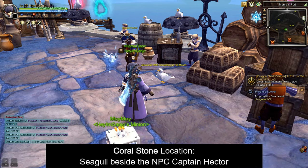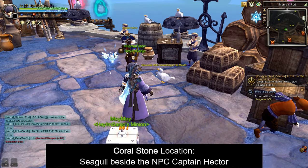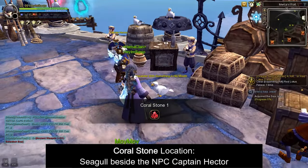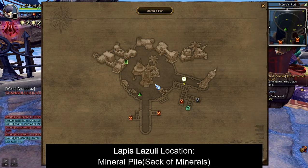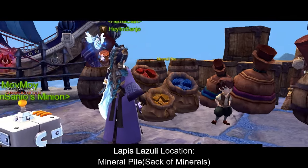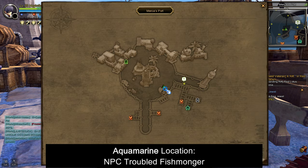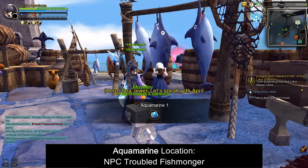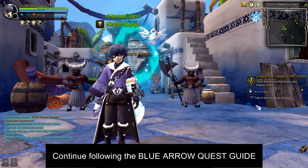You can find the Coral Stone from the seagull beside the NPC Captain Hector located in this part of Merca's Port. Lapis Lazuli can be found from the sac of minerals located in this part of Merca's Port. And Aquamarine can be found from the NPC Troubled Fishmonger, located in this part of Merca's Port. After getting the three sea jewels, continue to follow the blue arrow quest guides to progress on the quest.